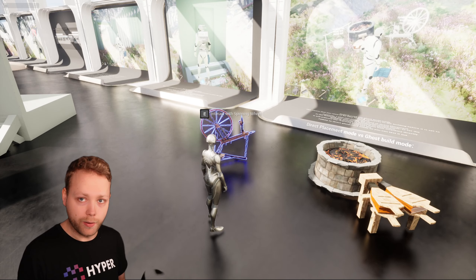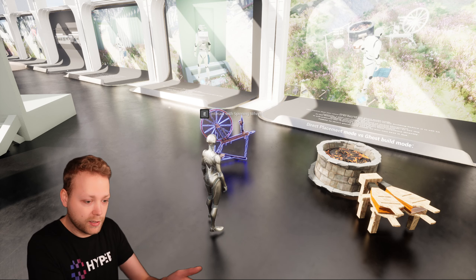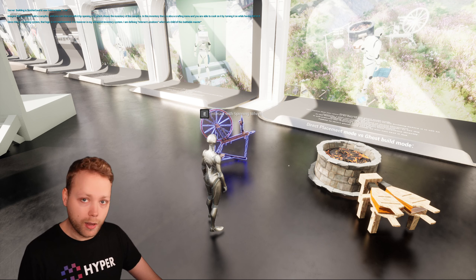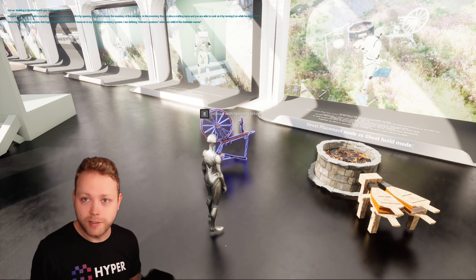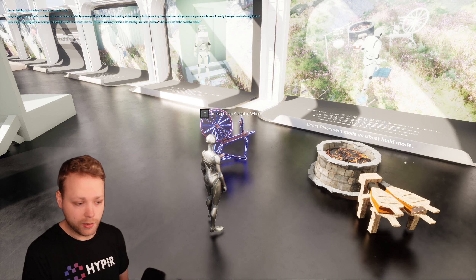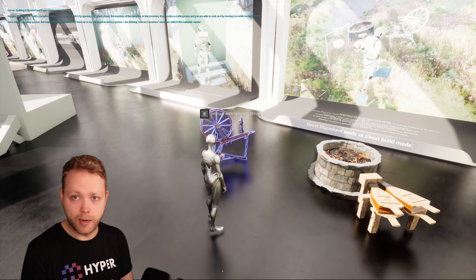Once the building is finished, depending on what kind of building it is — this is an interactable building — you can press E and it tries to start interaction. However, the interact locations themselves are not included because this is a building system. For that, take a look at my inventory system, which has all the interact locations included.